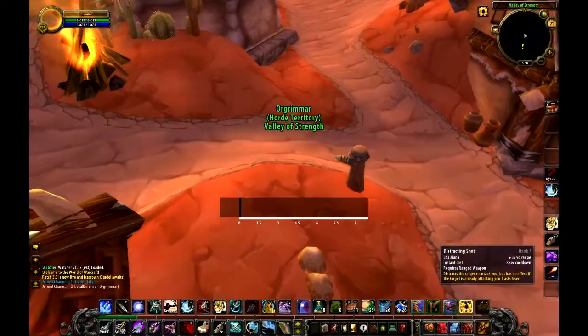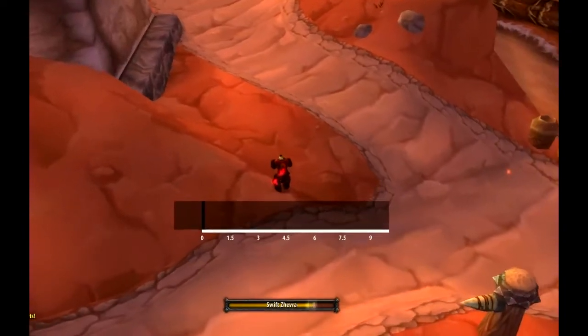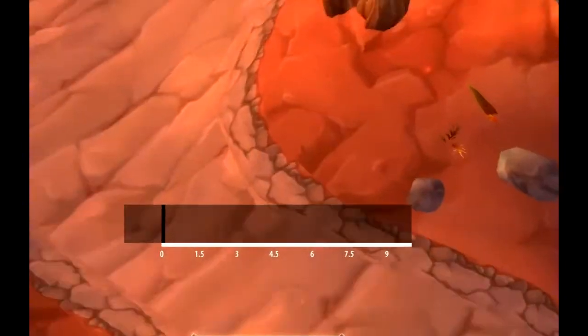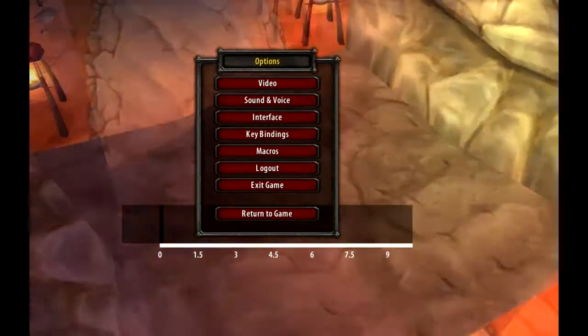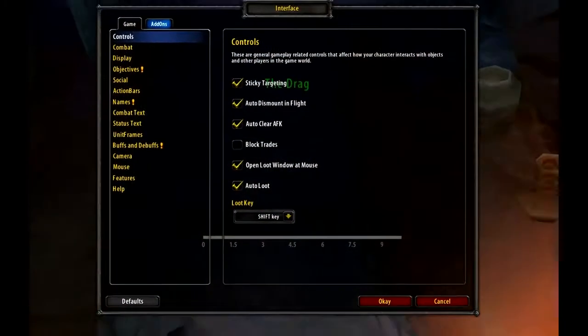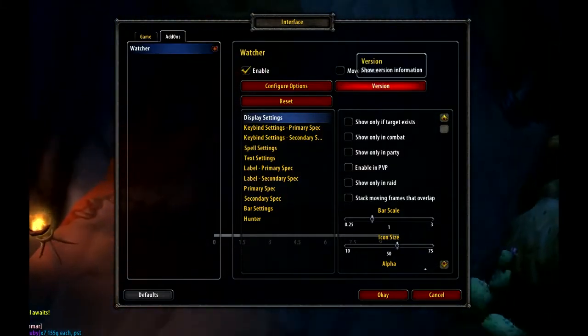When you first start Watcher, all you'll see is a little gray bar with a little white line underneath — that's normal because you haven't configured anything yet. The white bar at the bottom indicates the seconds in between how long the spell is from cooldown or until the DoT tick.